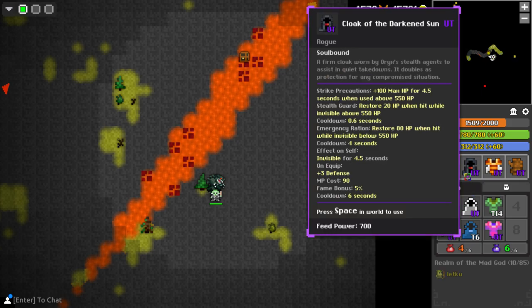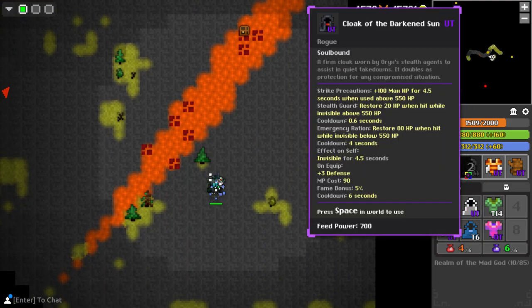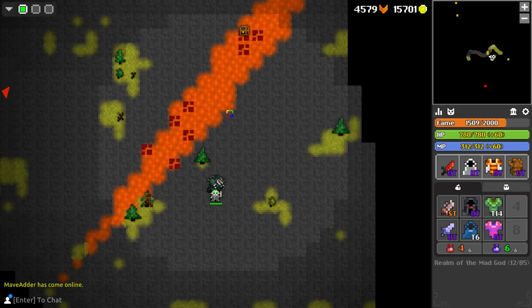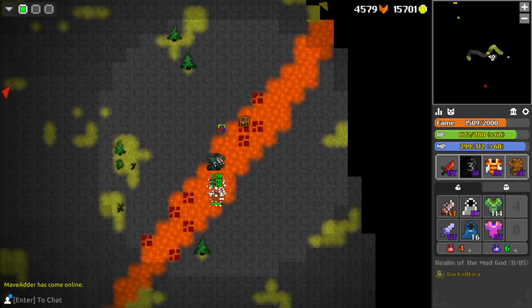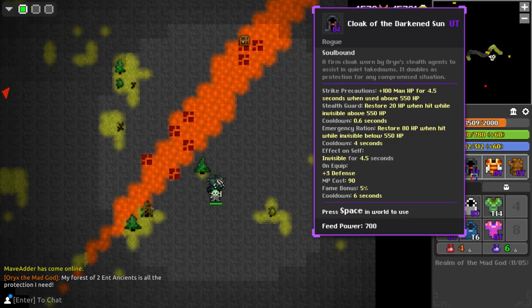There's no reason to use it just for the plus 100 HP buff, because the teleport from Planewalker is more important than 100 HP. But that restore of 20 HP every time you're hit is the equivalent of having plus 20 defense. So I'm basically a rogue with 71 defense while I have this equipped, and I can still teleport — which is the outline of why this cloak is the best Oryx ability and is completely broken.